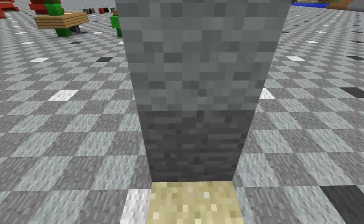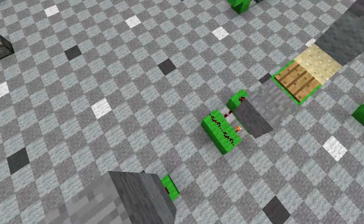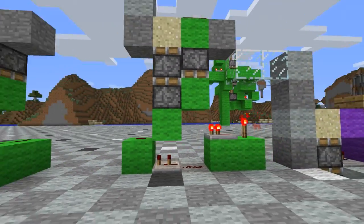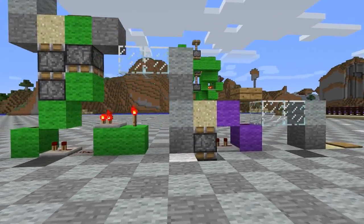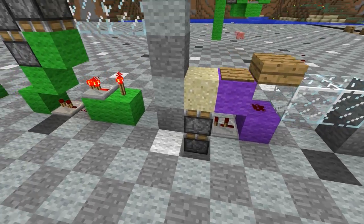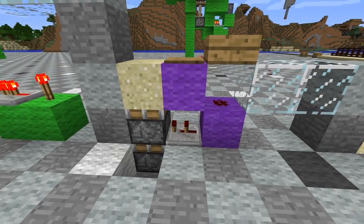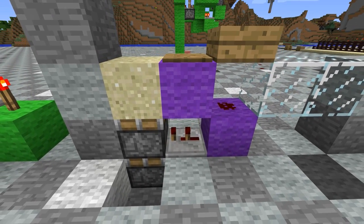Let me show you normal gameplay. All you have to do is walk up to the pressure plate and everything is timed and works perfectly to push you up two blocks. There's the green design which is larger but hides the circuitry better, and the purple design which is smaller and just takes one redstone wire and one repeater to make it all work.